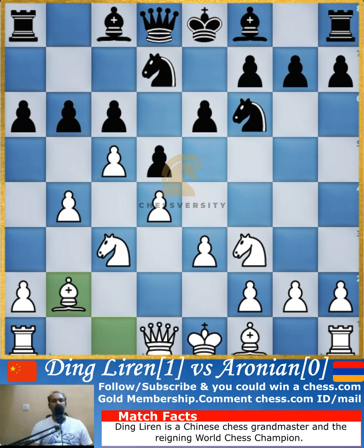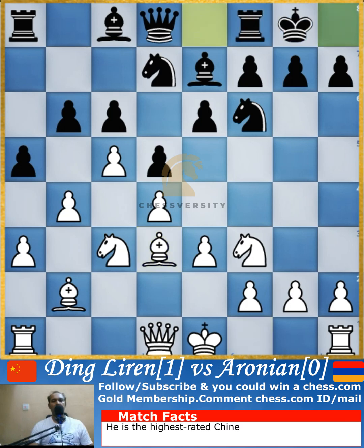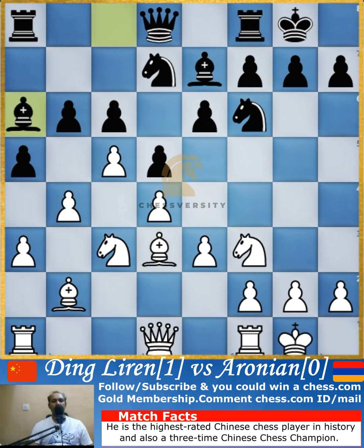Bishop goes to b2, developing the bishop, and after that the pawn is pushed to a5, attacking. Both pawns are now attacked, and since one pawn is not defended, the pawn is pushed to a3 supporting it. Bishop to e7 allows Aronian to castle on the kingside, and bishop to d3 is played by Ding Liren. Both players now castle.